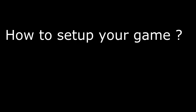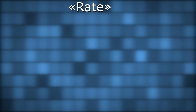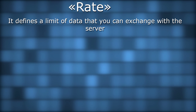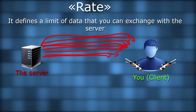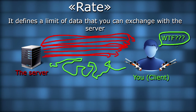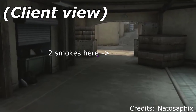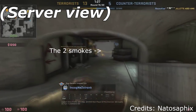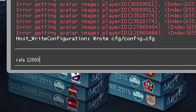So, how to set up your game, which commands are useful, and what are they doing? I will put some timestamps in the description if you want to switch between. Let's start with the rate. It defines a limit of data that you can exchange with the server. If a server sends you more than what your connection can handle, it's bad, because some information will be lost between you and the server. And of course, it will affect your game — you may not hear gunshots, footsteps, bombs, and even in some extreme cases, you may not see some smokes. In theory, the higher the better. Open the console and type rate 128000.